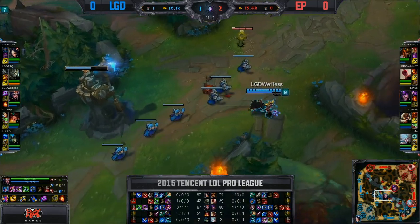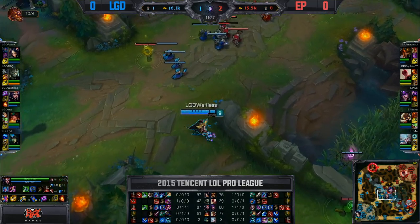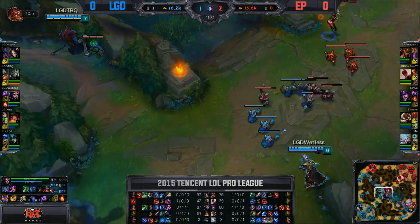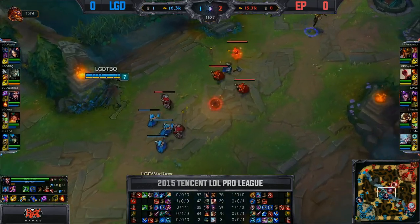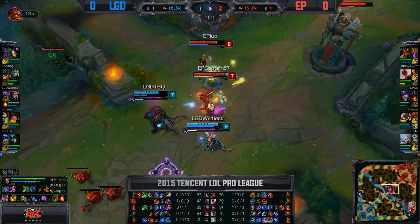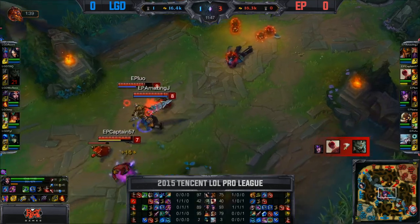We can see that happening — that wave was nowhere near the turret and AmazingJ is going to have to clear it before his tower does. He's going to back away. Top lane is going to reset. Acorn not going to have his Teleport available for the next little while. Thrill of the Hunt is going to be popped in full vision of Energy Pacemaker, TBQ. Actually going to flash — there's the Empowered Boomerang. Captain57's here though. There's the turnaround immediately, evaporating TBQ — that was so beautifully baited.